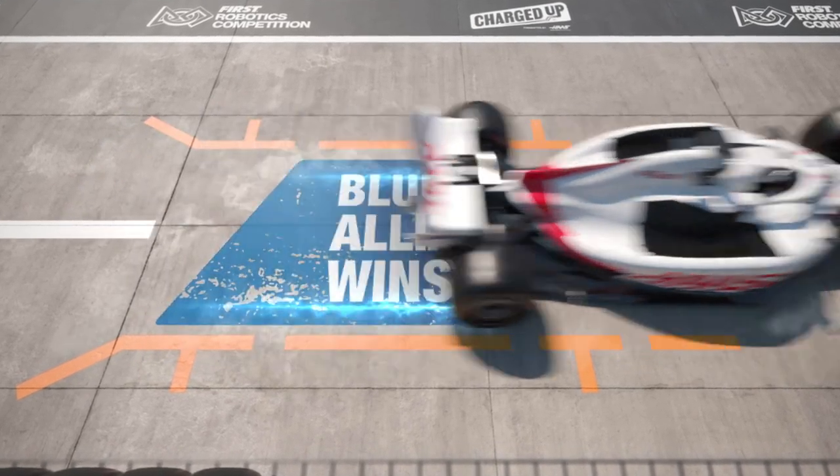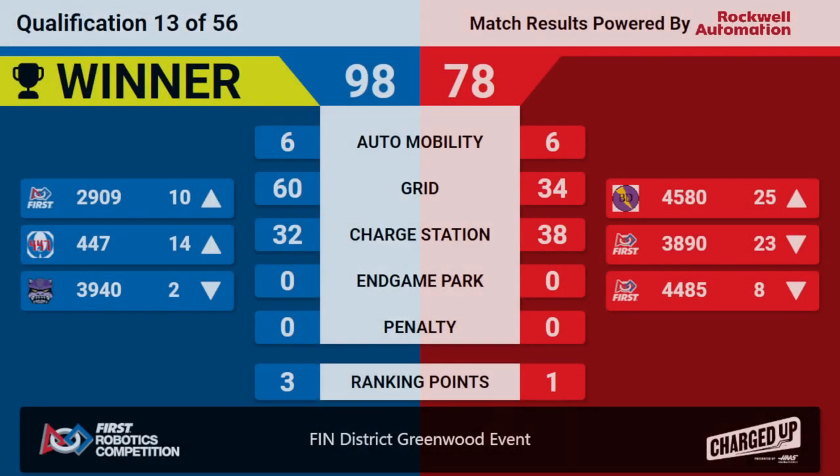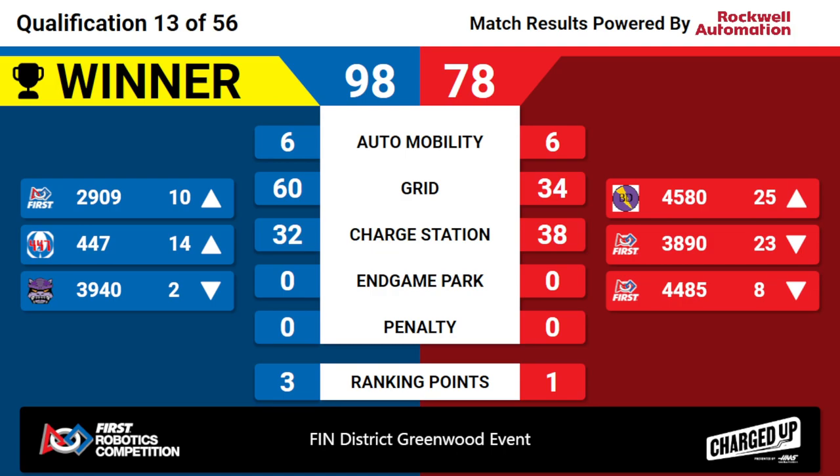We have our scores. Blue Alliance wins, 98-72. That drops Cybertooth down to the second ranked seed — they only were able to collect three ranking points in that match. They'll also drop Danville, 44-85, into the eighth ranked seed. Congratulations to the Blue Alliance for winning Quals Match 13 here at the Finn District Greenwood event. And with that, we're going to go on a quick lunch break.